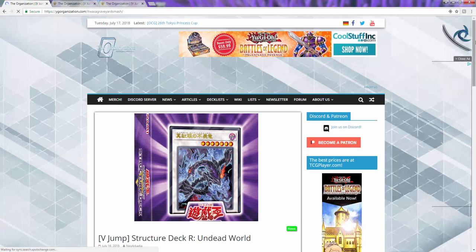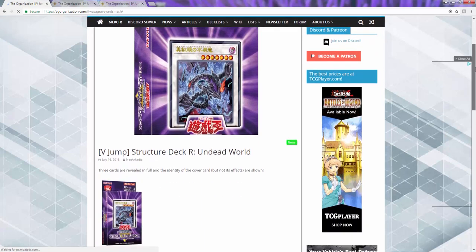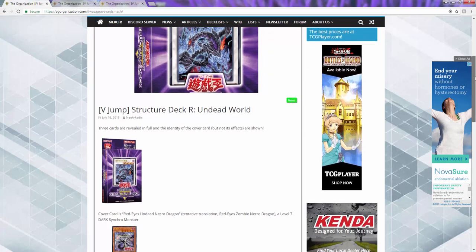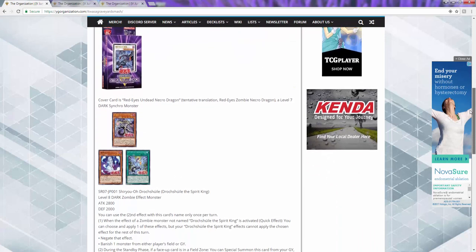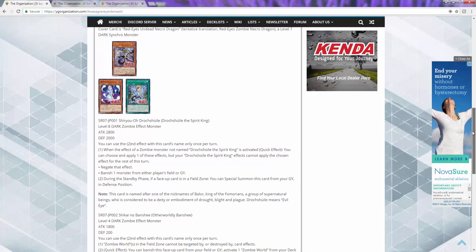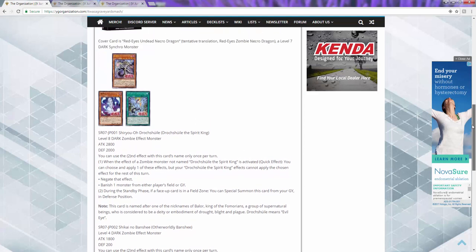All right folks, so what is going on today? We're going to be talking about the new structure deck - the Zombie World structure. That didn't come out yet, but some cards got released. I'm pretty sure you guys have seen Lithium's video, and I know you're excited as I am because man, these cards are amazing. So let's go ahead and get into it. Originally when they first announced this, you guys told me to talk about it, so we're gonna be doing that. This was supposed to go up way earlier.